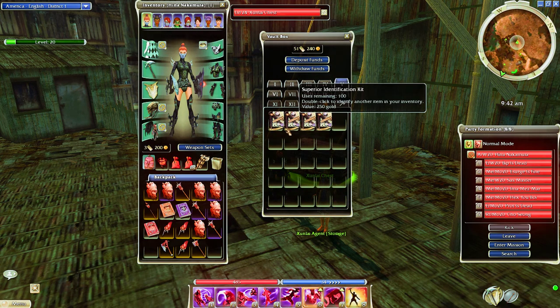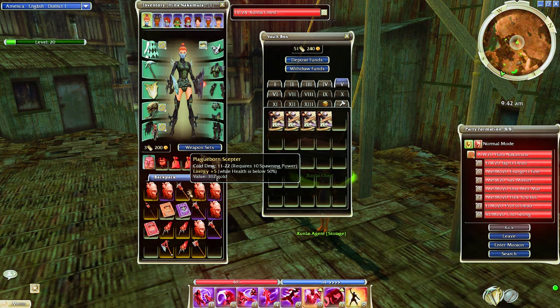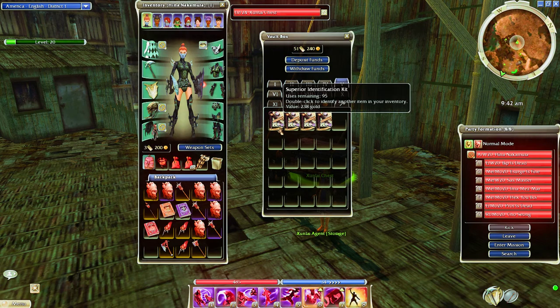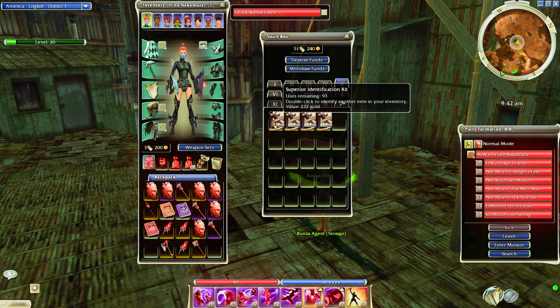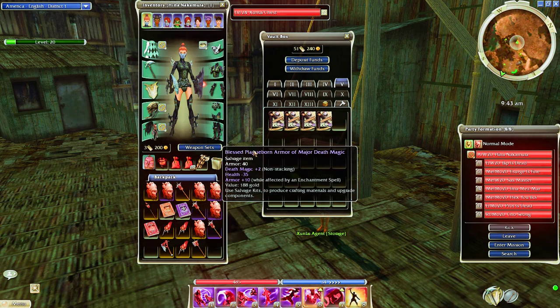I'm going to go ahead and ID everything. I'm checking — this Plus 10 mod might be worth like 500 gold. I'll just ID all of this and point out any good drops. Plus 10 Wall Enchanted is worth 500 gold. That's Merch food. Prot plus 3 is worthless — that is not a max mod and it's not a good mod.